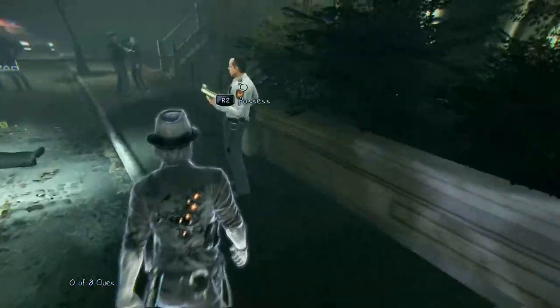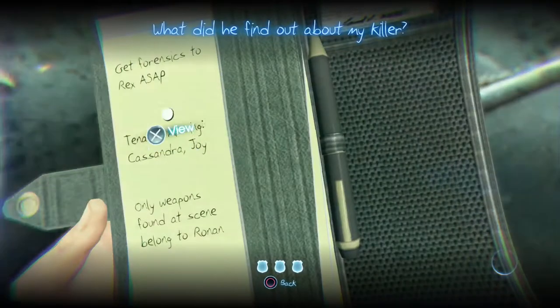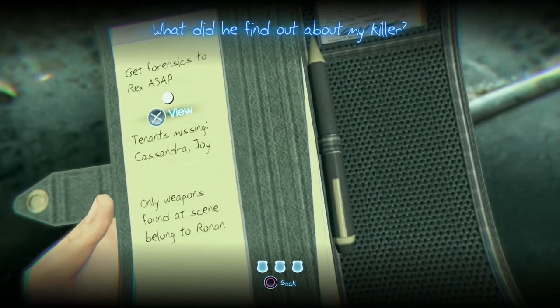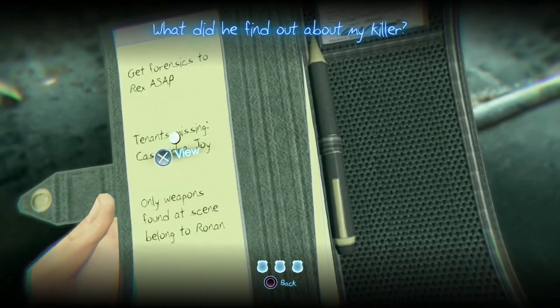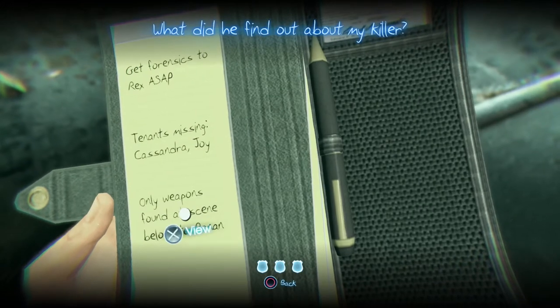Look at this guy's notebook. You can peek through his eyes. Peeking through the eyes of the living allows you to further your investigation by selecting the most relevant information you find. What did he find out about my killer? Gets forensics to VX ASAP. Tenants missing — Cassandra Joy. Whatever.